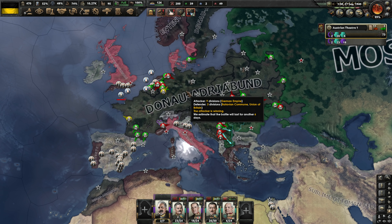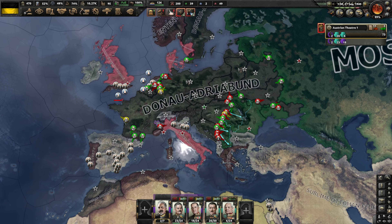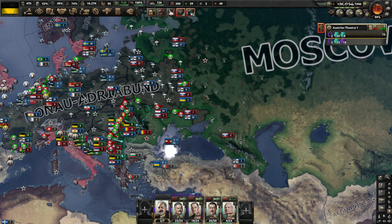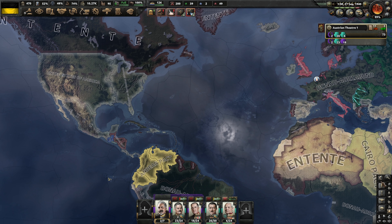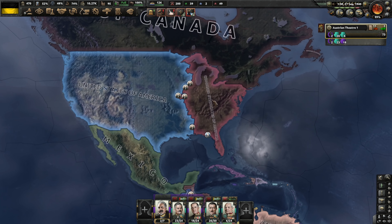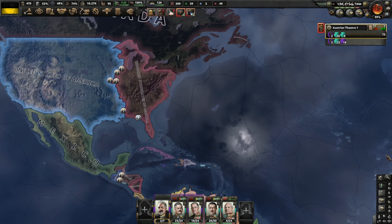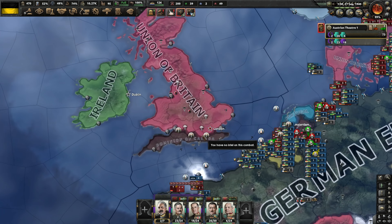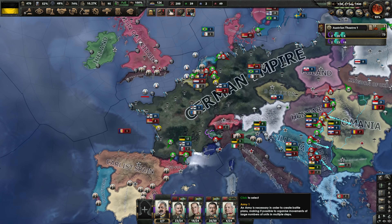We are fighting against two separate factions. We have the Third Internationale over here on the western front, and then we have the Moscow Accord in the Balkans and in the east. Let's go back to the regular map to show what's going on. The U.S. Civil War is now a two-side civil war with the defeat of the fascists, and Canada has now invaded Britain in an effort to bring back some semblance of the old British Empire.